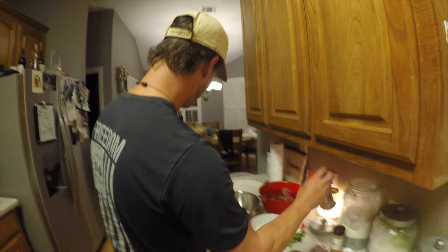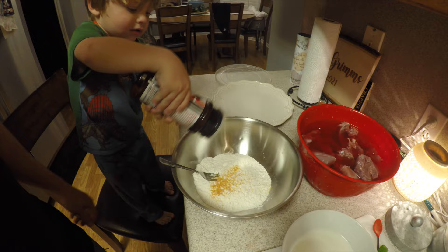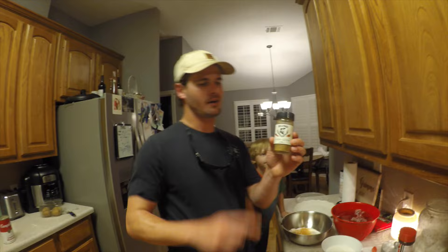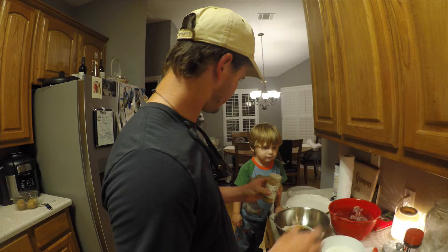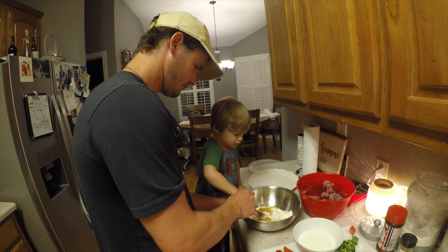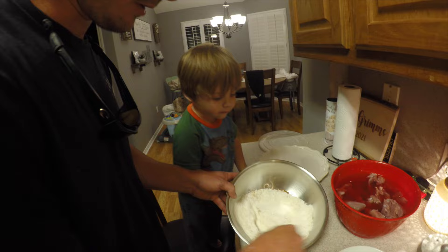First things first, you want to season it — season it, a little bit more, keep going, more. That look good? Yes, okay. Next step we're going to hit it with a little bit of the OG Critter Glitter — check it out at mulletman.net. You ready? Give me some. Whoa, I think that's good. Alright, can you mix that up for me, Bo? Mix it up. There we go — let daddy do it. Alright, so we're going to mix all our seasoning into the flour to make the dove taste a little bit better.